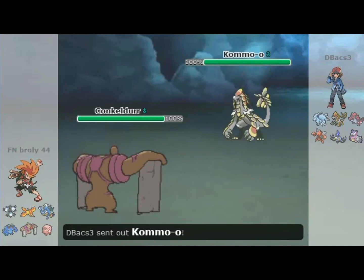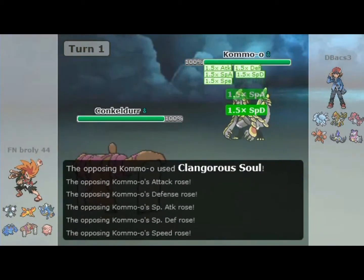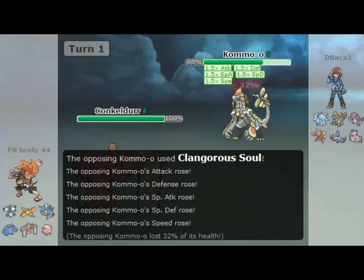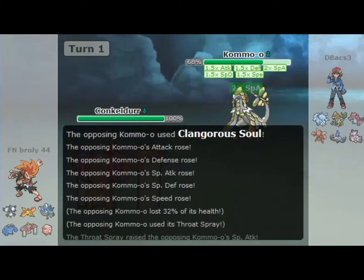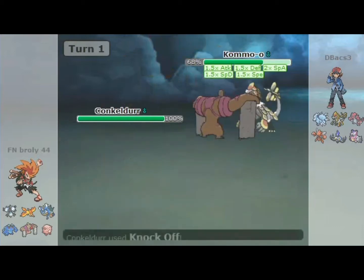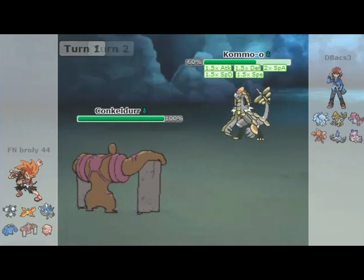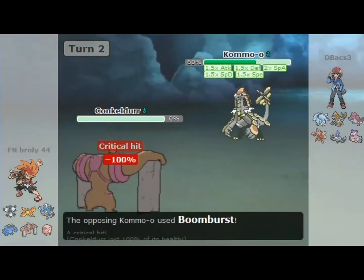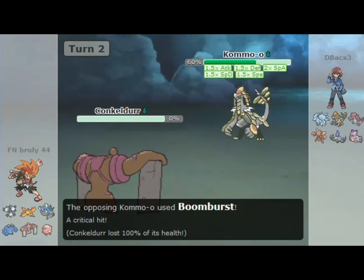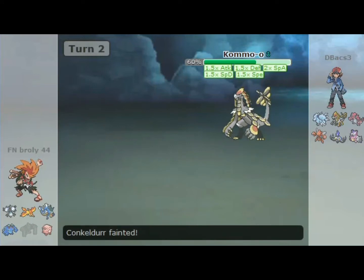I'm gonna start off with my Conkeldurr and they're gonna start off with their lovely Camerupt. I'm so used to this thing being like a physical attacker, so this person actually threw me off making it a special attacker. Regardless, I use Knock Off — I don't know what I was doing, y'all. You can see I completely get bodied here after watching this back.